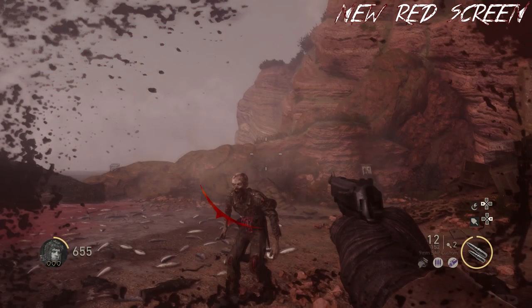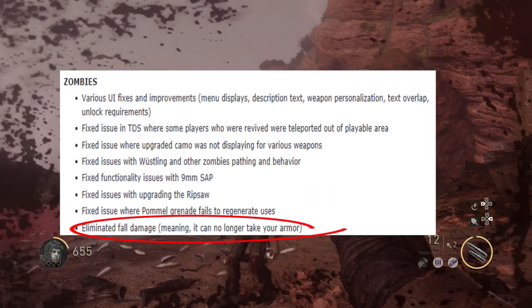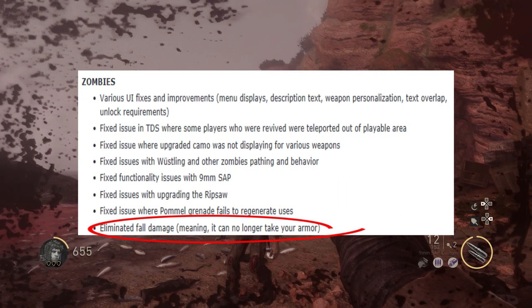The only thing that is different is the redness in the middle of the screen, but the blood splatters on the side still remain the same. But that wasn't the only thing they changed. They actually have taken off fall damage completely, since people were complaining about getting downed when they were red screened and would jump from a ledge.